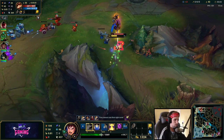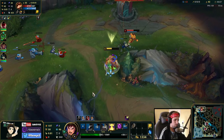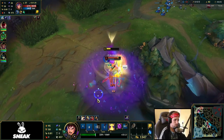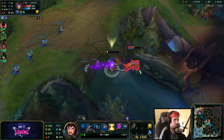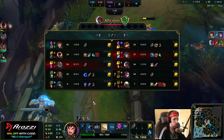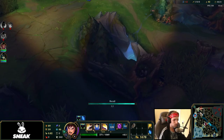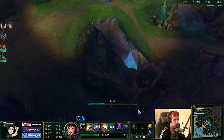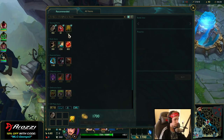We're actually getting ganked here — there's Lillia right now. If she chases us, we'll handle it. We got him! Not only are we 1v1-ing Teemo in a counter matchup, but we're also taking down the jungler by outplaying both of them. This guy was walking around the wall trying to get to me, and Teemo was trying to kite me down, but we had the Q ready.